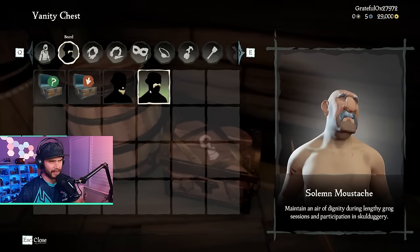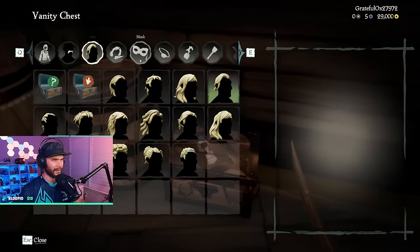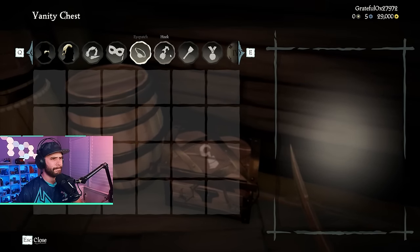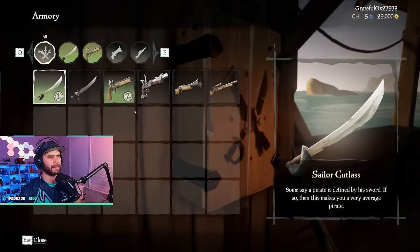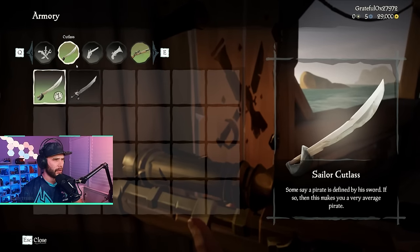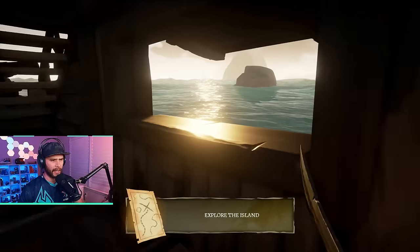You can change how you look pretty quickly in Sea of Thieves — give yourself a mustache, change your hair, all of that. As for weapons, there are four types. I use the sword and flintlock to feel like a pirate, but use whatever you prefer. I'll put the flintlock on slot one and the sword on slot two — that's just how I like it.